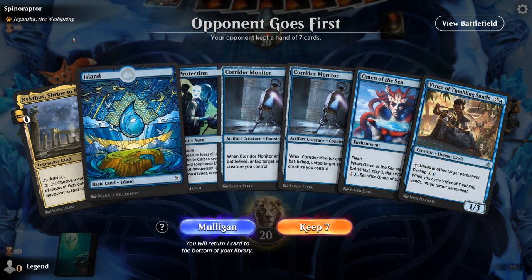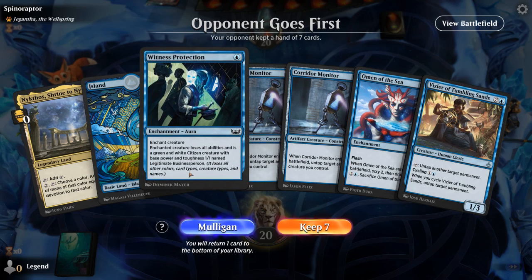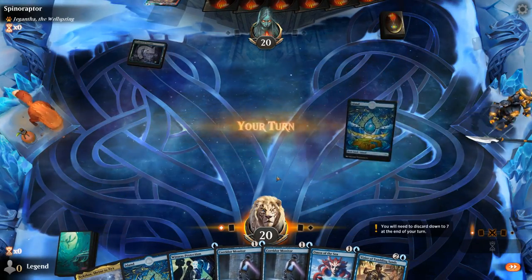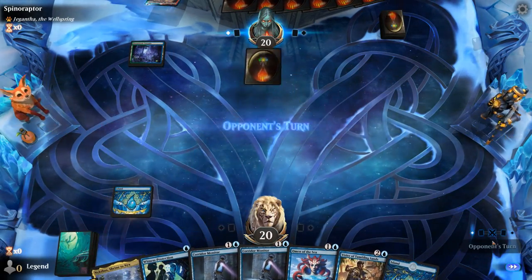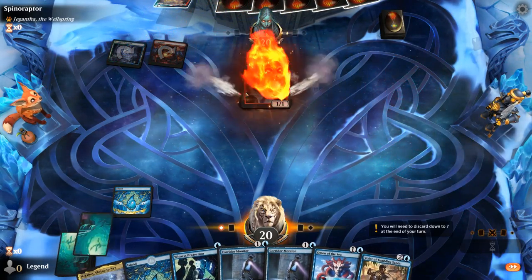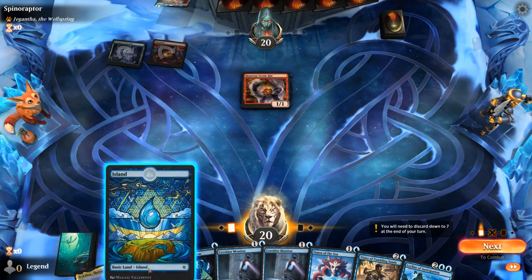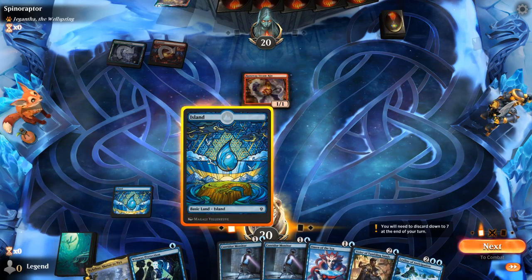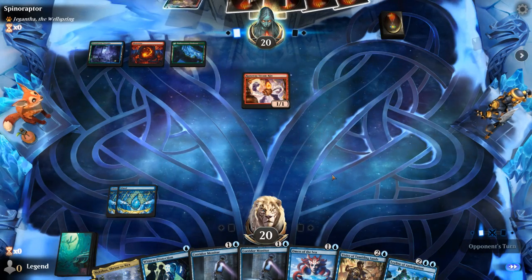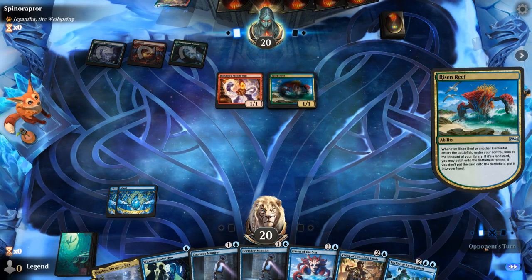Okay, we're on the draw, facing Jegantha as companion. We've got Nykthos, a bit of early interaction, Omen to draw — yeah, I'll try it. Opponent with a Steamkin, so potentially an Elementals combo deck. For now we can still play Omen and then maybe Witness Protection next turn. We'll still be able to play a two-drop alongside it. Risen Reef makes sense, and that may be what I target with Witness Protection instead.